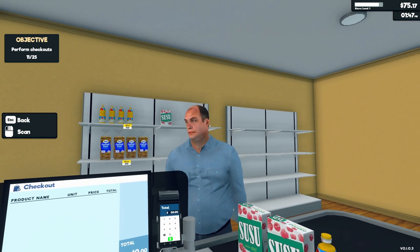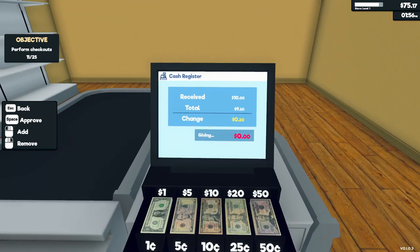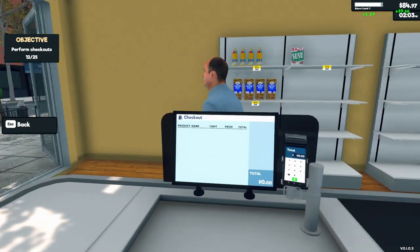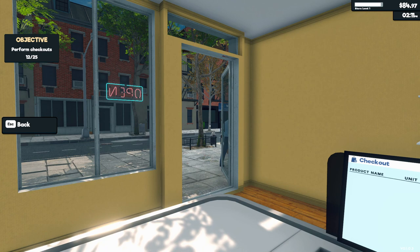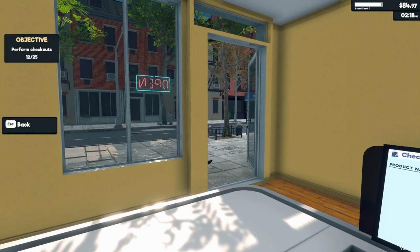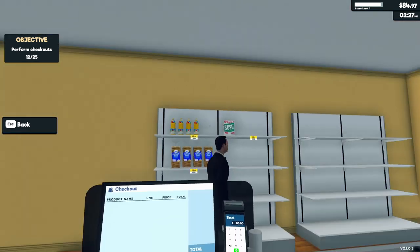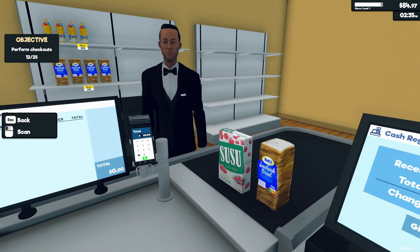Man, you look like someone I know. Give me that. Got 20 cents. Thanks for buying, come again! That's how I want to treat my customers. Hey, we sold the sugar! Okay, give me that card — it's 15. Get the fuck out of here.